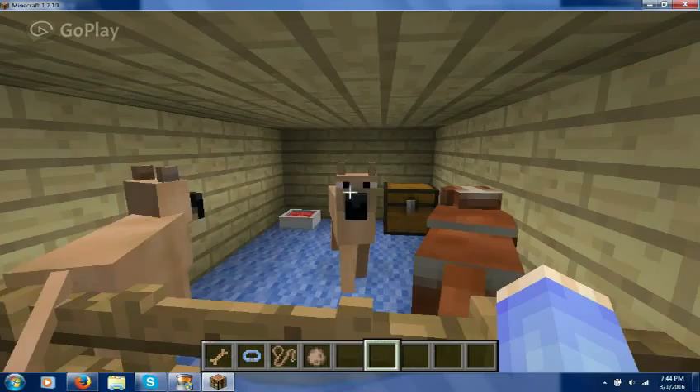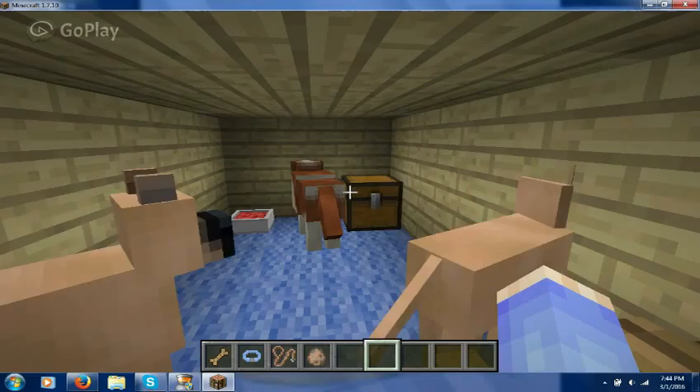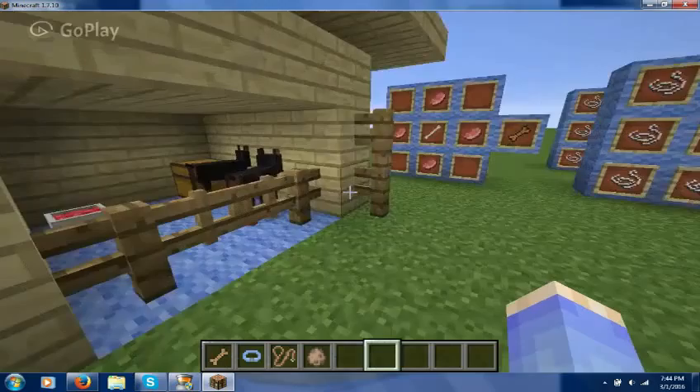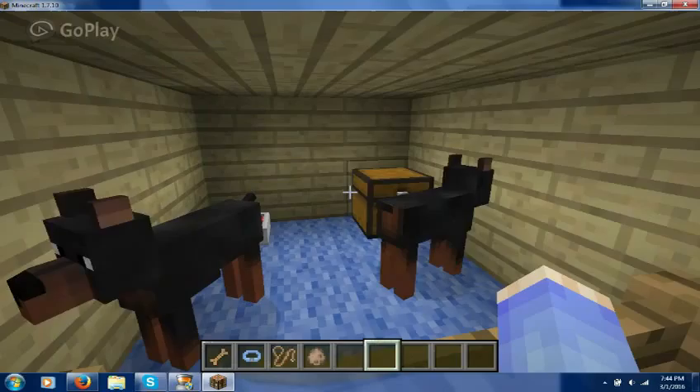These are the Great Danes - they look like Marmaduke. They're so awesome and like so big - holy cow. This is the Saint Bernard - he's so fluffy, it's really cute. I really adore these dogs. And the last little guys are the Doberman Pinschers. I love their stubby little tails - they're so cute and look really nice.